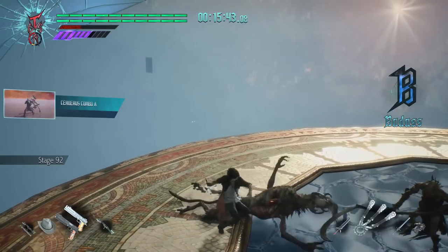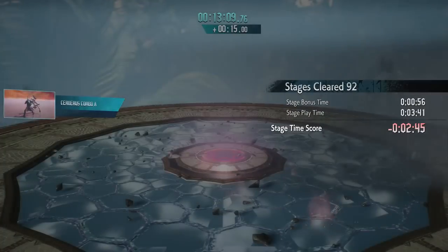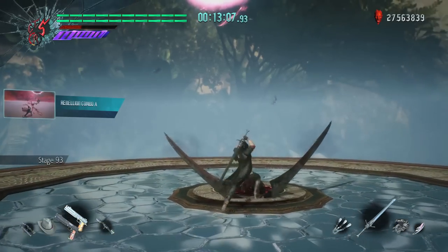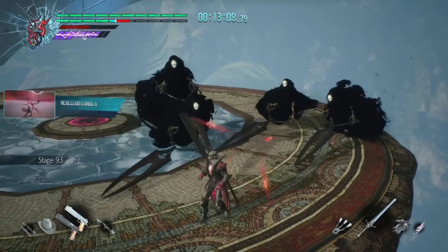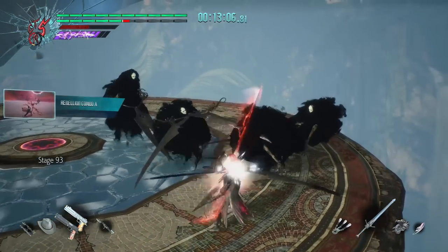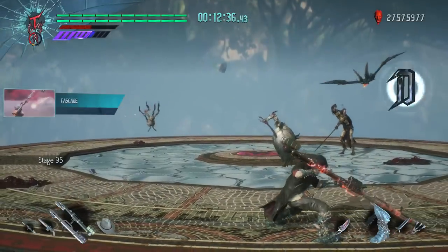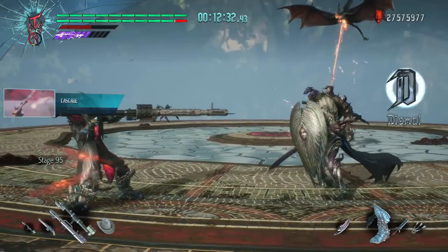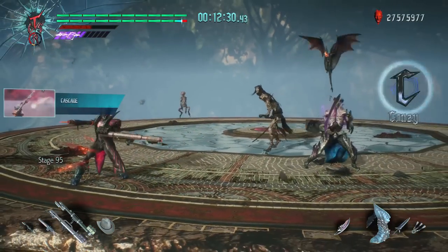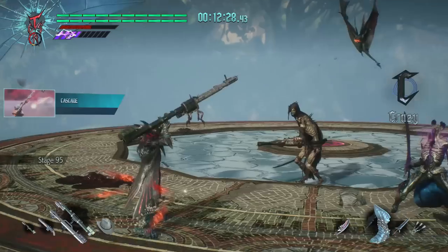I paid 2 minutes and 45 seconds to use Cerberus Combo A. It's possible to parry 4 of these scissors as they spawn and only deal with 1, but I somehow managed the opposite scenario. It was extremely dangerous to use a move with as much commitment as Cascade this late into the game, but it was the best one for the job out of the moves I had left.